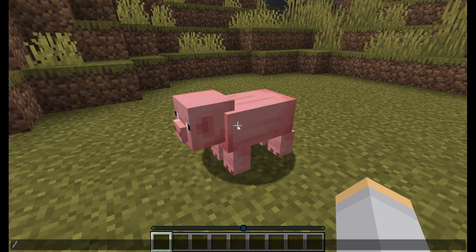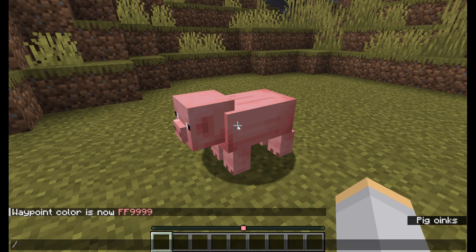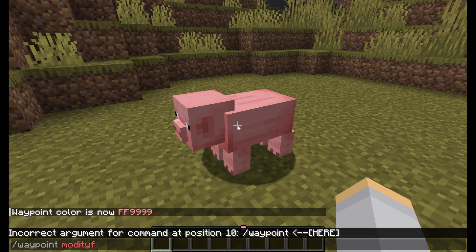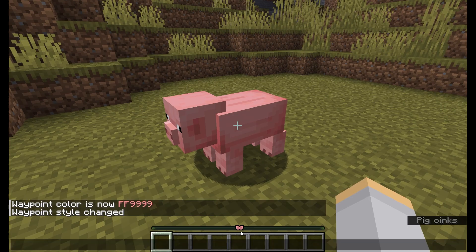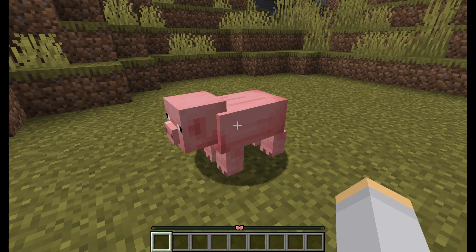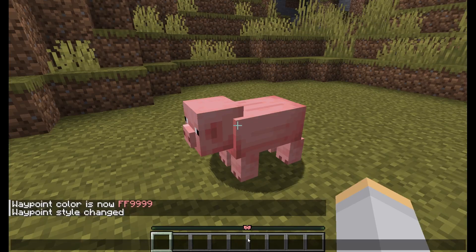Let me set this back to the pink color we had before. Then we'll explore the other side of this feature that we're going to actually be able to extend using our resource pack. We'll type slash waypoint modify, again select our pig, and this time we'll say style and set it to bow tie. And as you can see, the shape on the locator bar turns into a bow tie shape instead of a circle. In our custom resource pack, we'll actually be able to define a custom style of locator bar waypoint, so we can have any shape that we want on our locator bar.